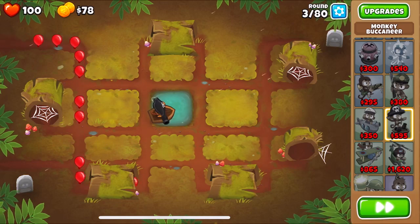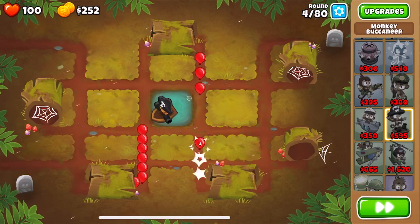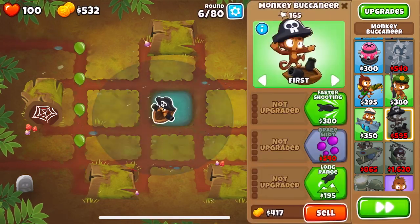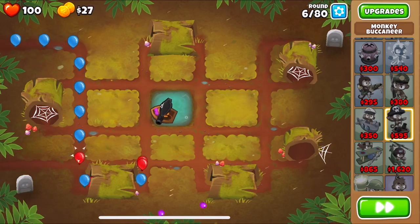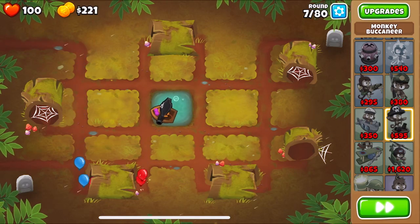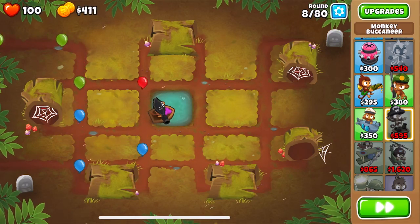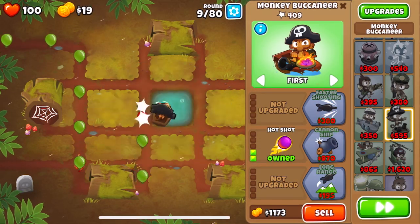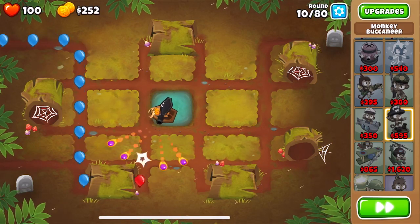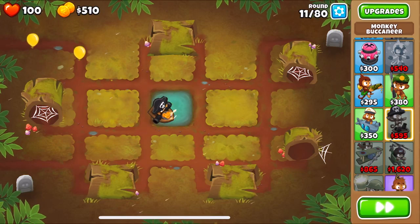Here's how to do the All-for-One and One-for-One achievement in BTD6. The requirement is to beat hard mode while only having one tower present on screen at all times. You can sell towers and buy new ones, but you must only have one tower on screen at any given moment — buy one tower, let it defend, and when it can no longer hold on, sell it and replace it with another.